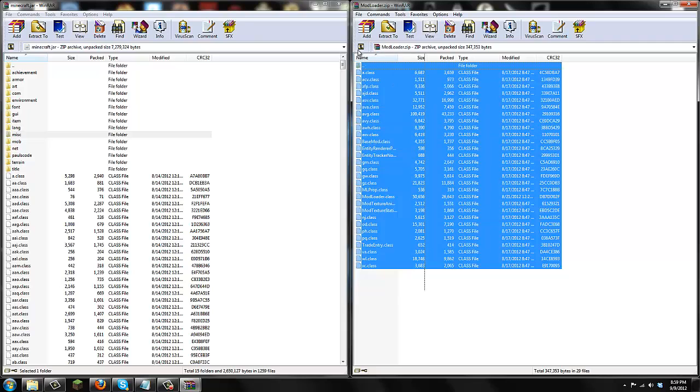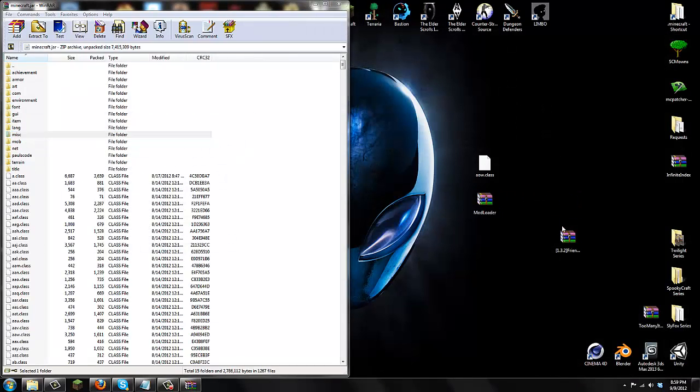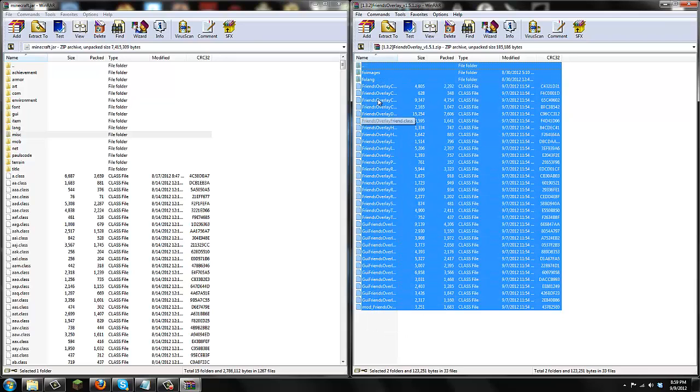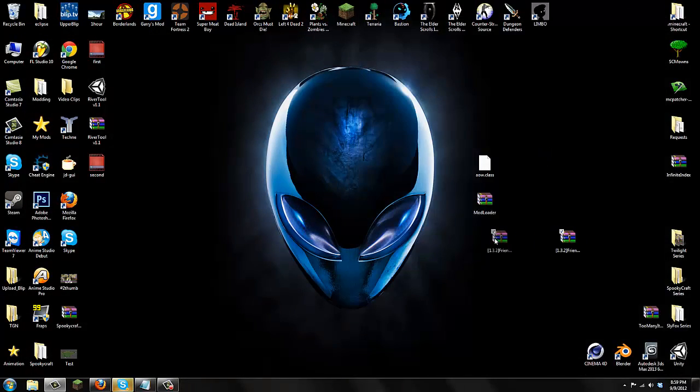Now open up ModLoader, move it aside, highlight all the files from the ModLoader zip, and simply drag them into your minecraft.jar and replace. Press OK and you are done with ModLoader. Now open up the Friends Overlay Mod, move it aside — you'll see a ton of files. Highlight all of them and drag them into your minecraft.jar and replace. Press OK — that is basically how to install the mod.